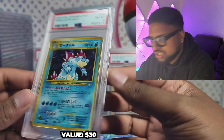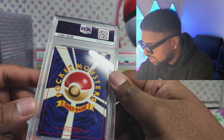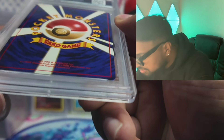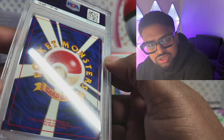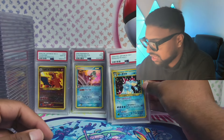For the Feraligatr with a swirl — got an 8 again. I reckon a lot of this might be surface, because it'll be childhood binder cards, unsleeved. There might be surface scratches — I can see a smudge on the card. So I reckon the surface is letting a lot of these down a little bit. Got an 8 there.